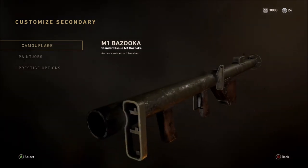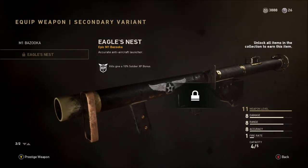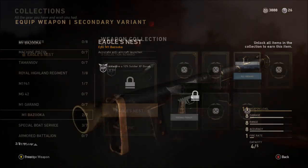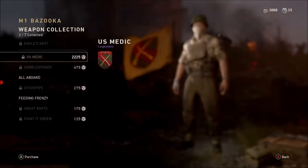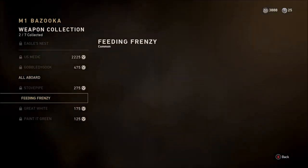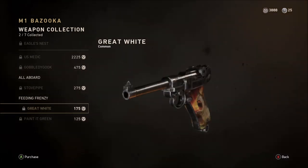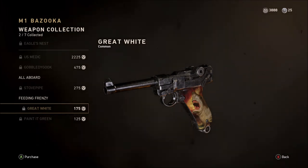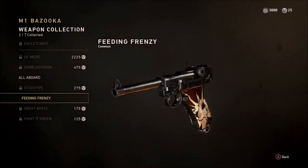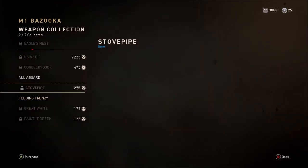At the moment there's only one variant that we know of if you want to go for this. You don't have to, but the variant is the Eagle's Nest — it is an epic weapon that will give you 10 extra soldier XP as well. You can access it by going into Quartermaster, clicking into Collections, and then clicking into M1 Bazooka. There you'll find the seven tasks you need to unlock the epic weapon, which you can unlock using tokens or through supply drops.